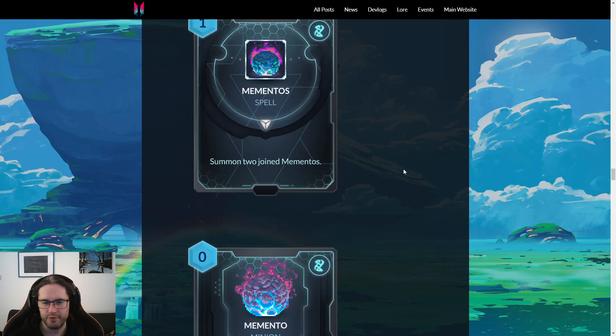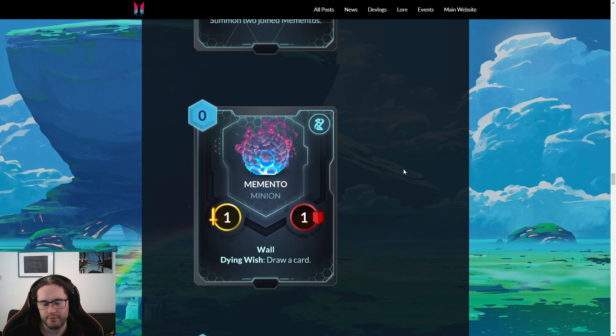Mementos — one mana spell, summon two Joint Mementos. The Memento is a one-one Wall with Dying Wish: draw a card. Honestly this card seems good. It's another draw spell in Duelist 2, and all the draw spells in this game feel kind of — especially in Vanar where you're often playing a higher curve and can't build around them as much. This is a delayed draw; you have limited control over when or even whether you get to draw. On the flip side, a one-mana spell that makes two one-one Walls is just kind of good on its own. Even in constructed you'd almost play this even if they didn't draw — if you're playing Arcanists or something and you just want cheap interactive spells to protect you and frustrate your opponent, it's sort of like old Gravity Well.